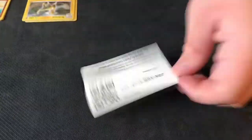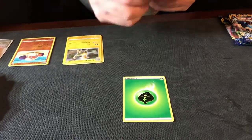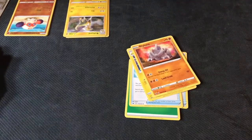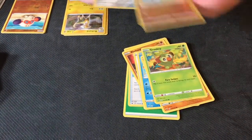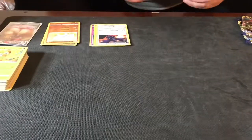So we're on the fifth pack. Cold card — 1, 2, 3, 4. Grass, Search, Dewpider, Galvantula, Rhyhorn, Roto, Krabby, Mudbreath, Grookey, Rhyhorn. Corbinite — nice artwork though. Alright, that's pack five.